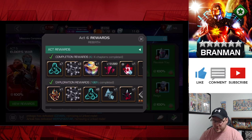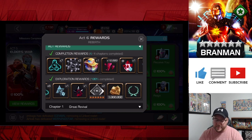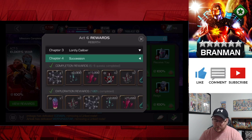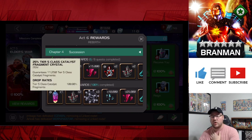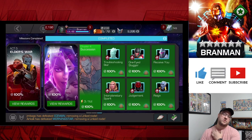So the rewards you get for the exploration are obviously the big ones: the Tier 5 Catalyst, the 6-Star Nexus, the 6-Star Awakening Gem, and a couple of good resources. You also get a Fragment Class Catalyst, some 6-Star Shards, some 5-Star Shards, and about 2.5 million gold.